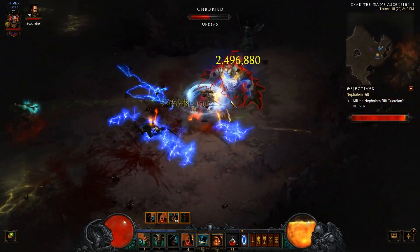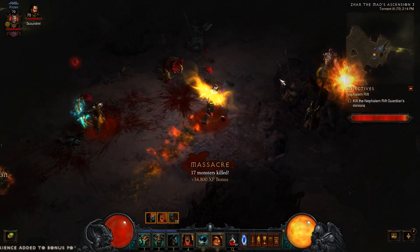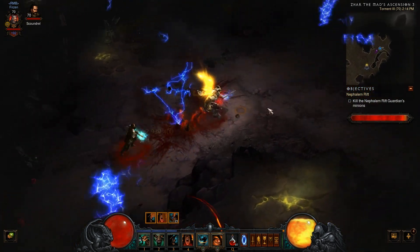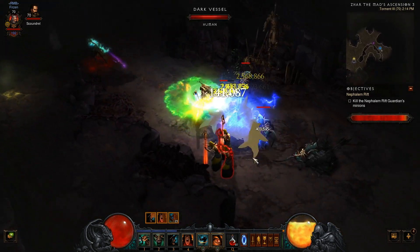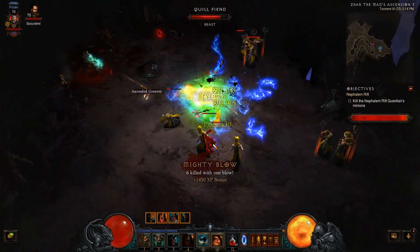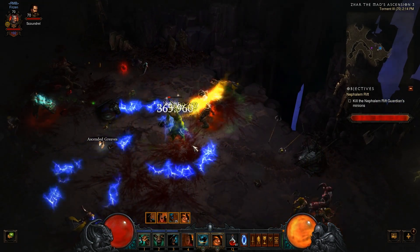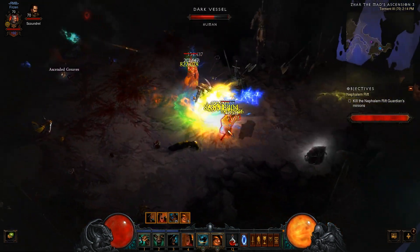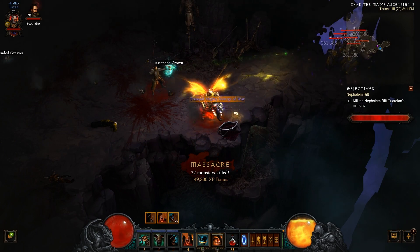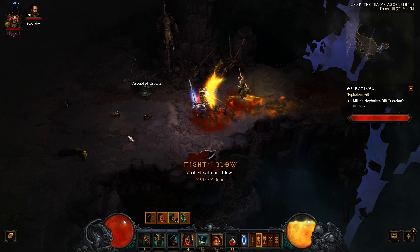Without crowd control affixes on elite packs, the damage is so stupid I don't really need Wrath of the Berserker. If you guys have tips on how to handle crowd control without Wrath of the Berserker, write it in the comments. I was thinking about Ignore Pain since I think it removes crowd control effects, but it has a 30-second cooldown and you'll probably just get Jailed again two seconds later, so I'm not sure it's good enough.